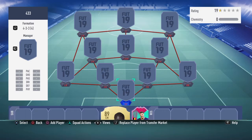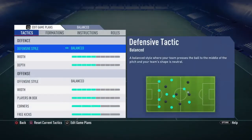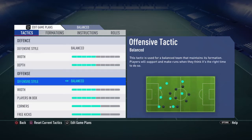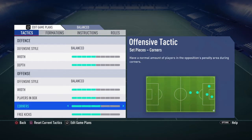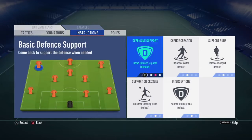The custom tactics for this 4-3-3 are going to be: defensive style balanced, width 5, depth 5. For the offensive style, balanced, width 5, players in box 5. This being an attack formation, I like to keep things balanced — that's why I've gone with balanced at both defense and offense.